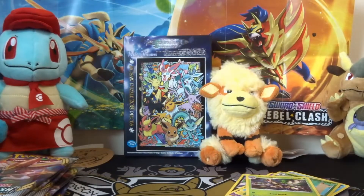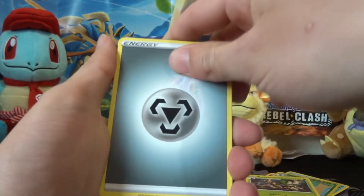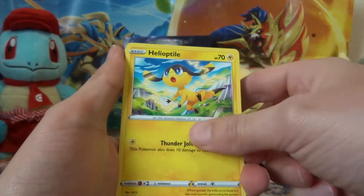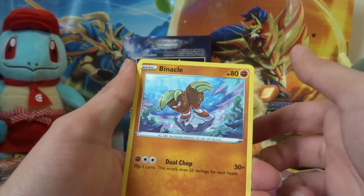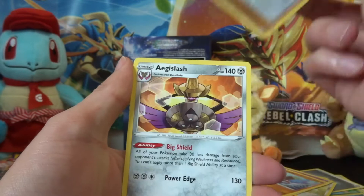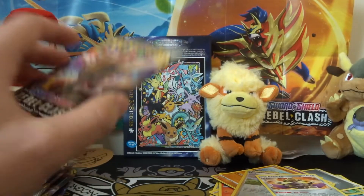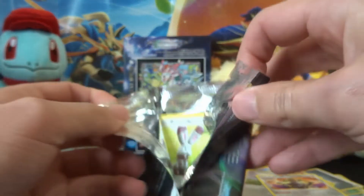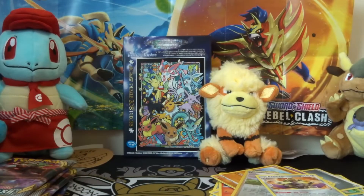Steel Energy, Lombre, Galarian Mine — do you want that? Durant, Helioptyle, Hone Edge, Lit Wick, another Galarian Mine, Galarian Corsula, Binnacle, Reverse Hollow Dan, and our last card: regular rare Aegislash. I do quite like that big shield ability, to reduce the damage taken by 30 for each of your Pokemon — it would be quite nice for making some tankier decks, probably still not going to withstand that Zacian V, but all we can do is try.